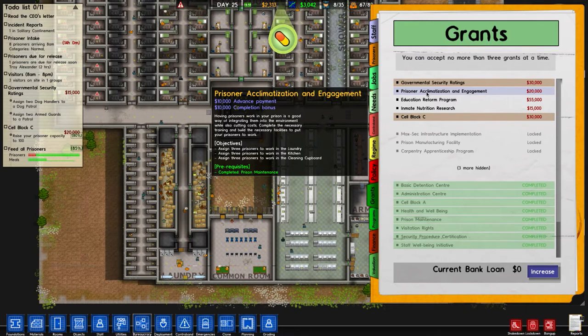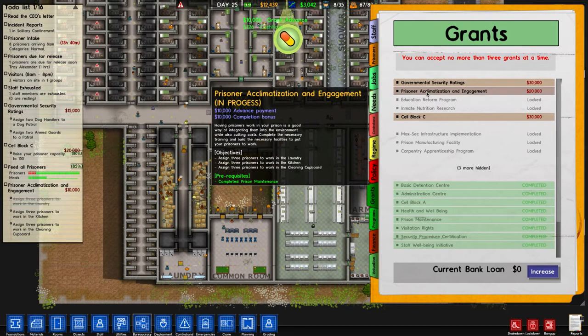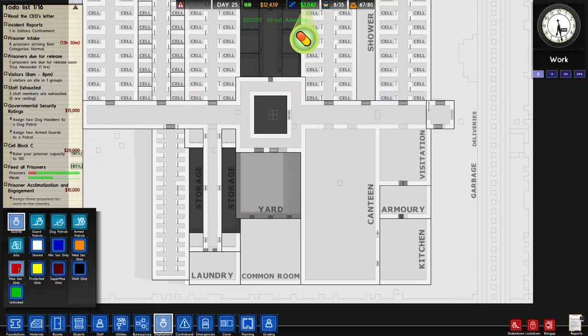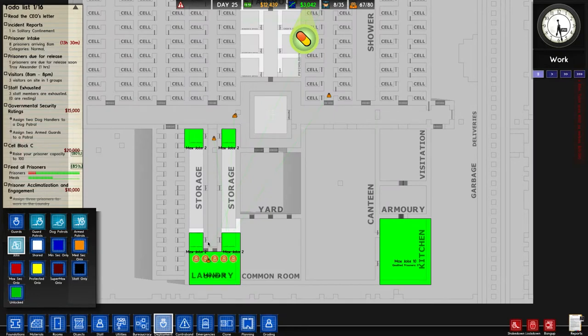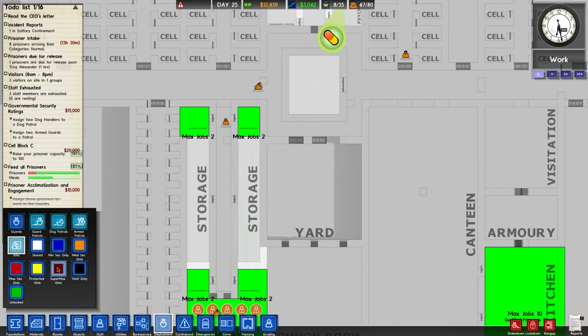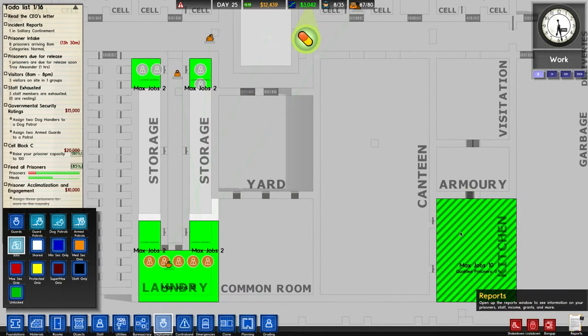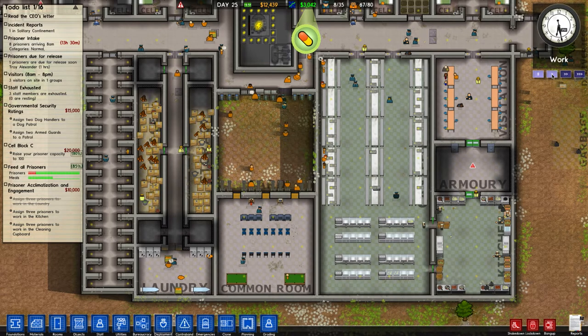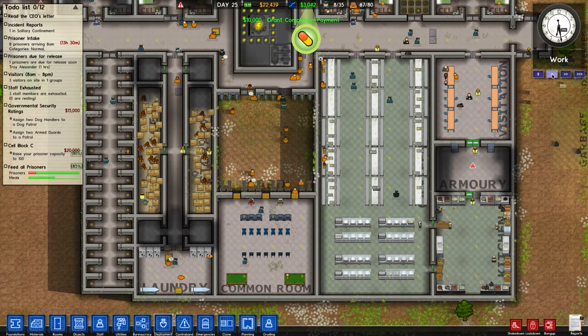Laundry, kitchen, cleaning cupboard - I can do that! Let's take that straight away. Going to deployment, then jobs - we need three in here and three in here. So we can go jobs here, here, here, and here - one, two, three. They're not going to get any contraband through here because we're going to be able to see it. That's going to give us another 10 grand - 20 grand just straight away like that. Perfect.